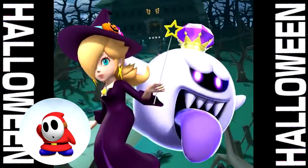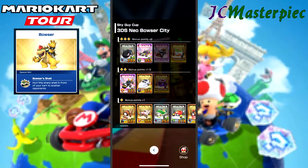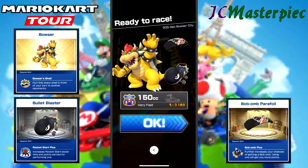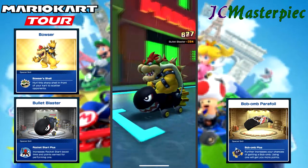Welcome to Mario Kart Tour's 2019 Halloween Tour. This is JC Masterpiece. We're in the Shy Guy Cup, looking at Bowser with the Bullet Blaster and the Bob-omb Parafoil in 3DS Neo Bowser City. And off we go.